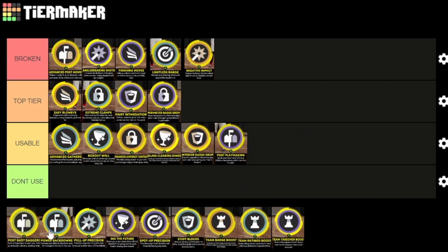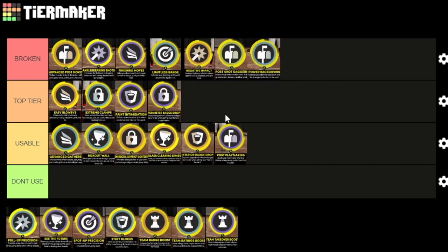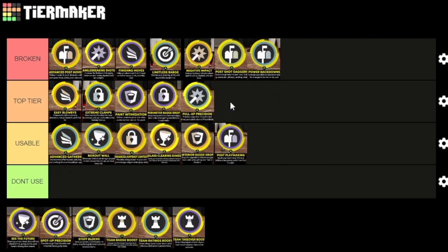Post playmaking is usable, I can see people using it but it's not that crazy. Post shot daggers is going to make you able to make any shot out of the post a lot easier — that's a very overpowered takeover for me. Bat downs is also a very overpowered takeover, probably even needs to be patched. Pull up precision is top tier — I wouldn't say it's broken but it's a really really good takeover, right on that edge where fades are really easy, just not on the same level as negative impact or finishing moves.